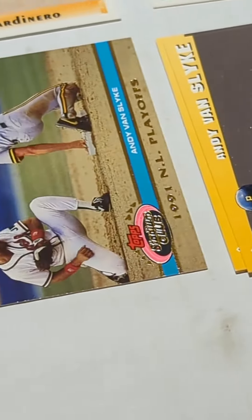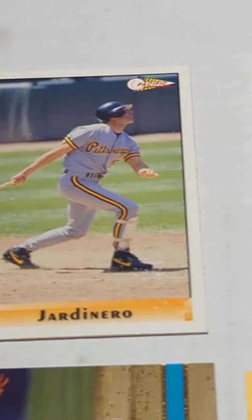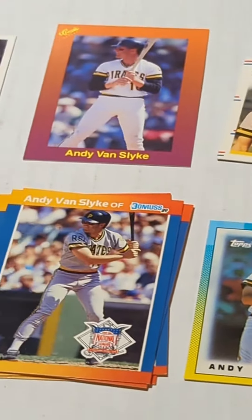And some Oddball: 89 Donruss — there was a Mini back there — Upper Deck hologram of some sort, Donk cart, oh, that's a Pacific Spanish, Scoremasters, 89 Classic Orange, 88 Fleer Mini. Love that Oddball stuff.